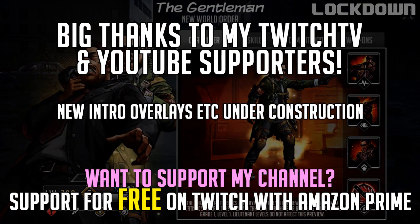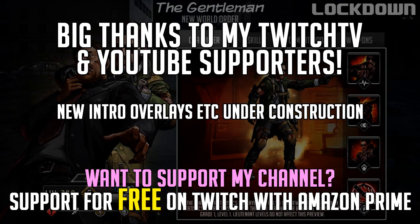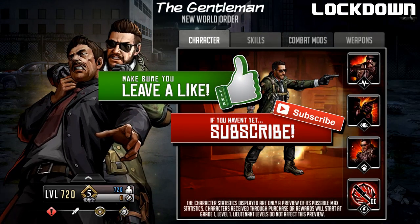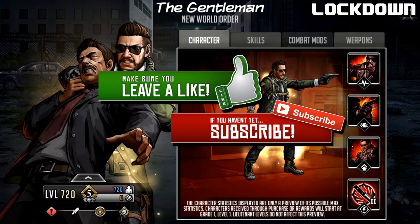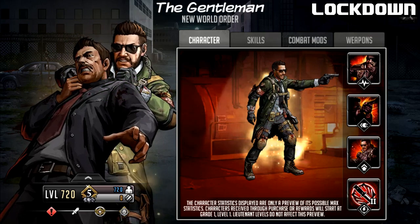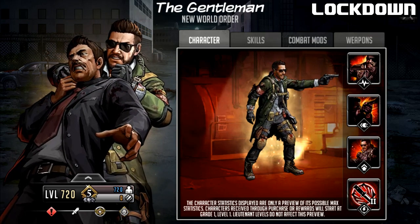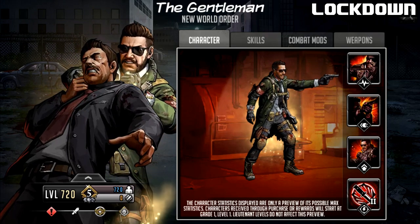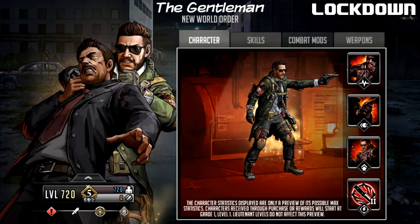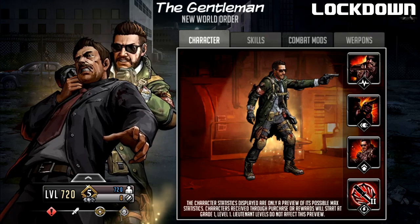Hello survivors and welcome to another Walking Dead Road to Survival video. In this video we're going to be taking a first look at Gold Mythic Gentleman, who will be the next battle pass reward character. Visually, the Gentleman looks pretty geared up. Previously he was just kind of suit and tie, and you can still see the suit and tie underneath this very nice long jacket. He looks very secret agent, and he is going to be an Alert character.